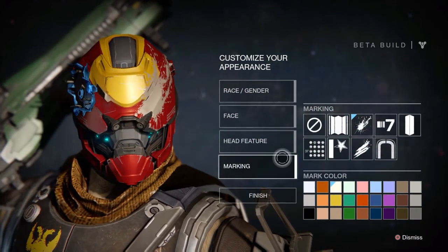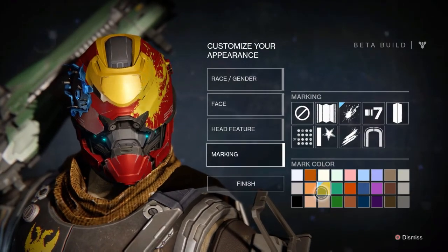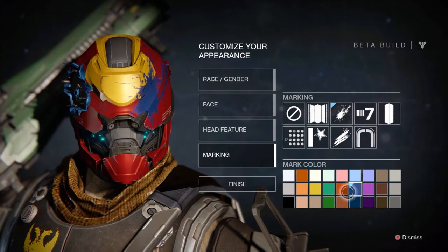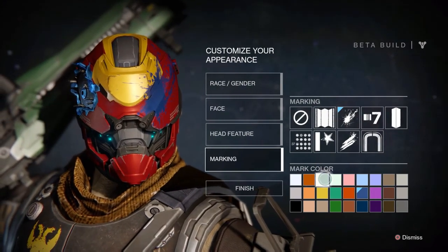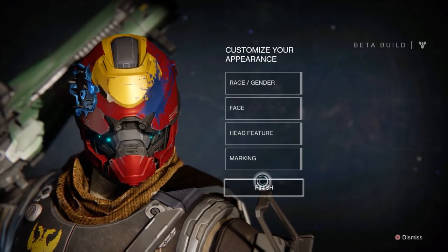It looks pretty cool in my mind and it has a little splash. Should I make it a different colour — make it blue? It's white... nah, blue. Blue actually looks pretty cool like that. Alright, finish.